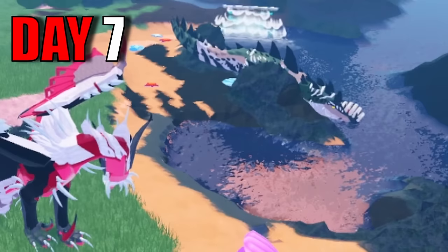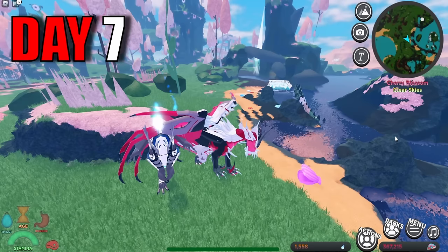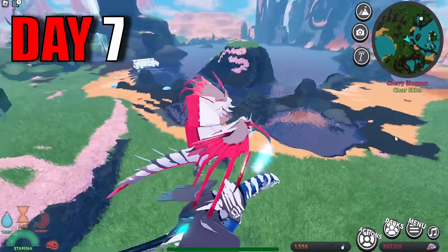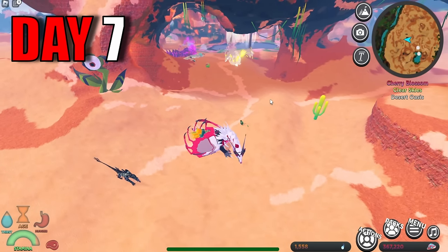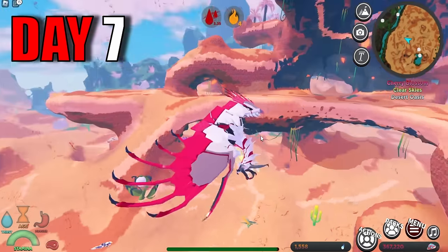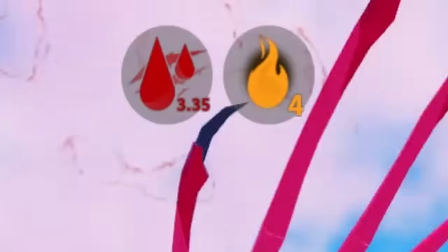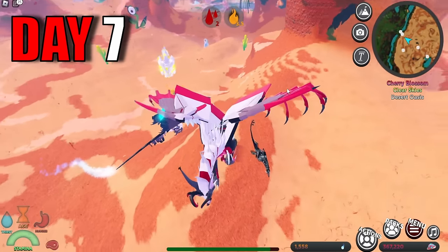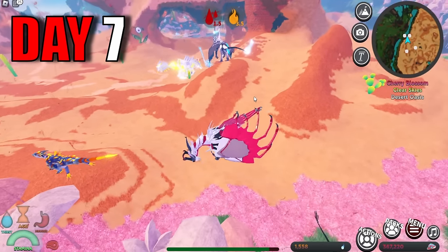Me and Little Peanut were just walking around and we saw a Candle in its natural habitat carrying a hunk of meat and swimming in the water — and there it goes, underneath the water. Me and Little Peanut are now at the Oasis. As soon as I got to the Oasis, I was literally attacked by a Chi-Sudo for no reason. These are probably the most annoying ankle biters because they give you burn and bleed. Luckily, Little Peanut was able to take down the Chi-Sudo before I could actually fly away.